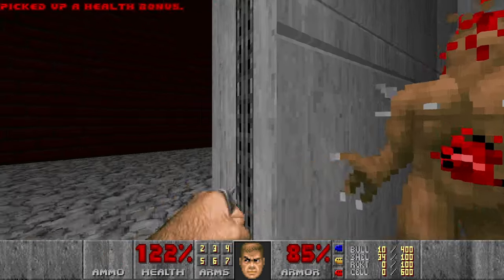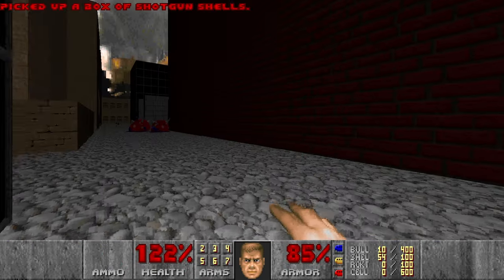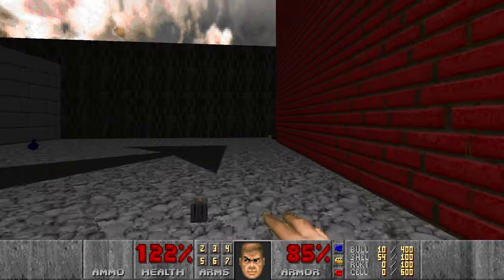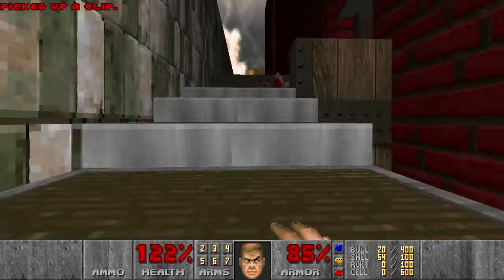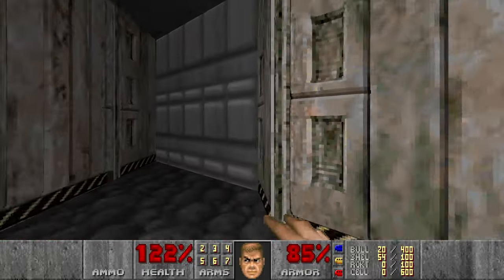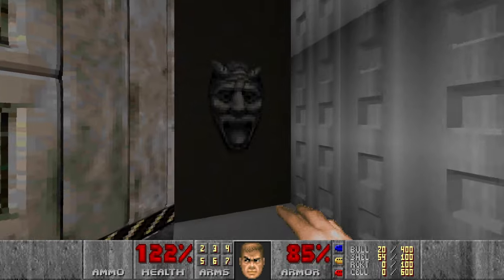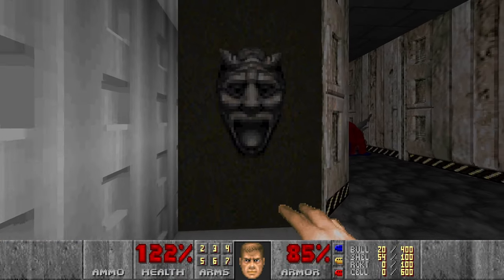Let's punch them because I have berserk. And I think two enemies left — these are the cacos in the room where you get a lot of bullets and shotgun shells.